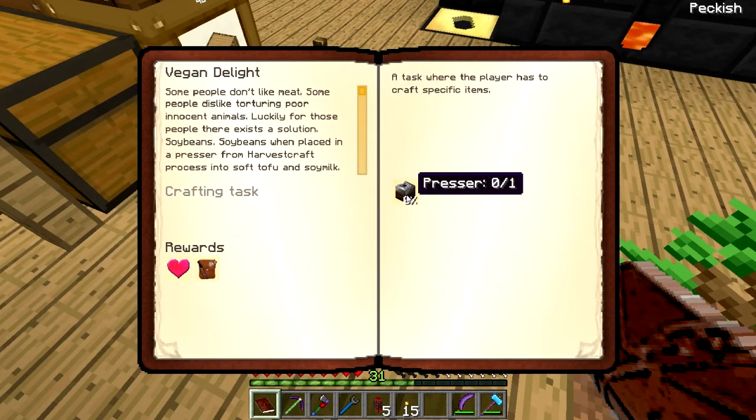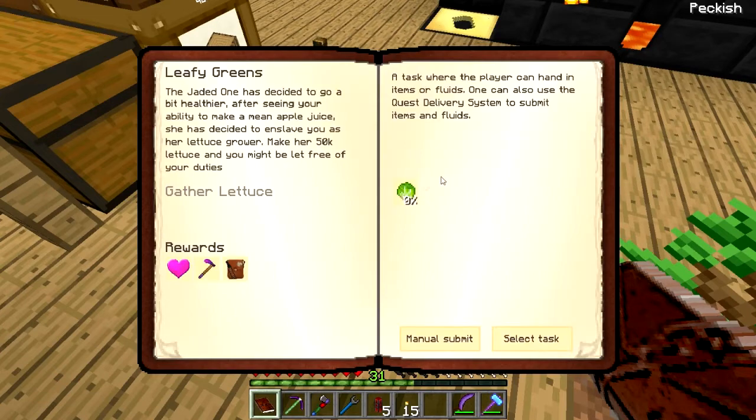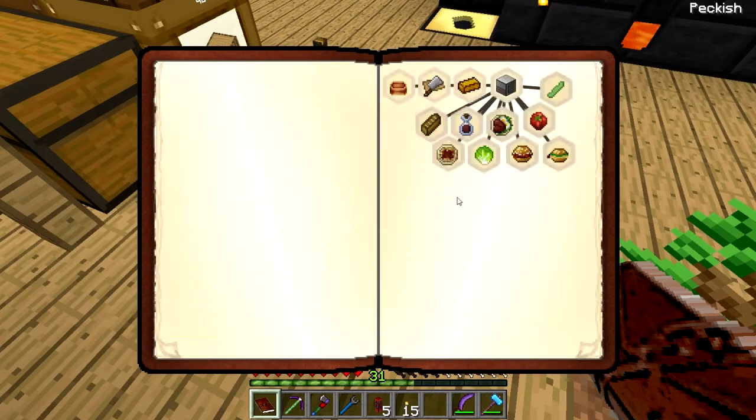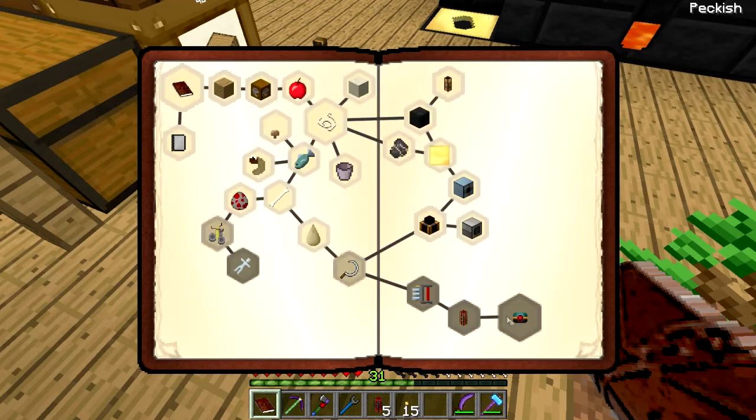A presser, okay. Cloudy with Meatballs — 1,000 spaghettis, 50,000 lettuce! Why is somebody so hungry? 1,000 bacon mushroom buttons — you know what, screw this, screw that tree, I ain't doing that.